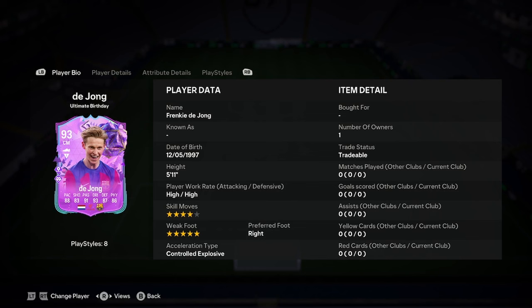Okay everyone, this is Dale Biddle Player Analysis on the new Frenkie de Jong Ultimate Birthday card, so let's jump straight into it. Frenkie is 5 foot 11,